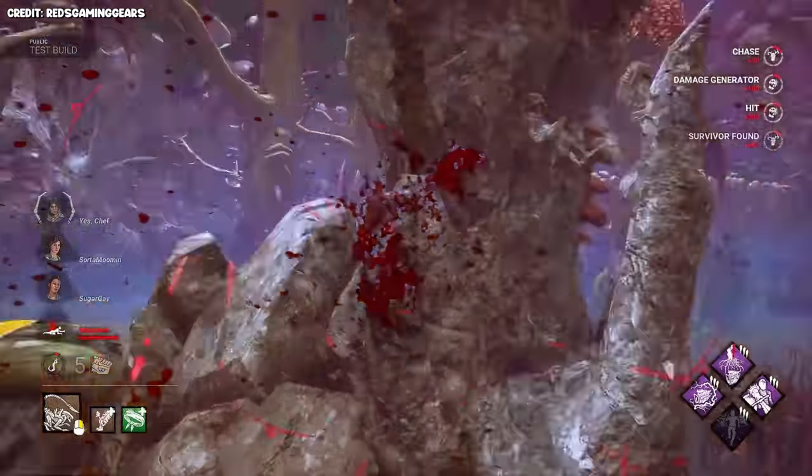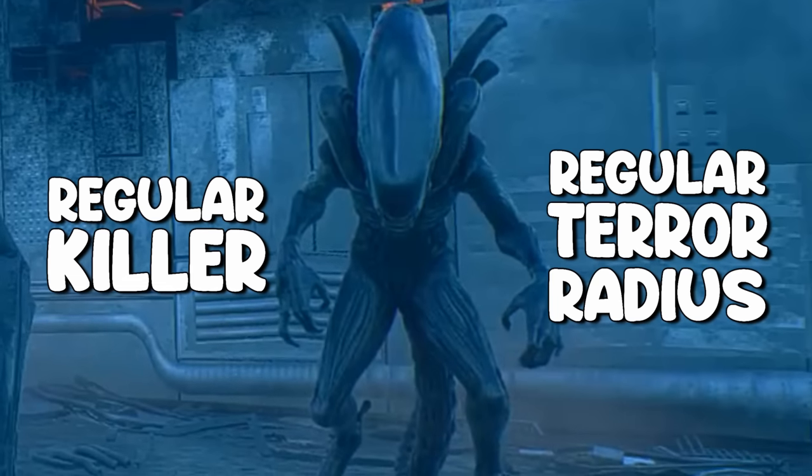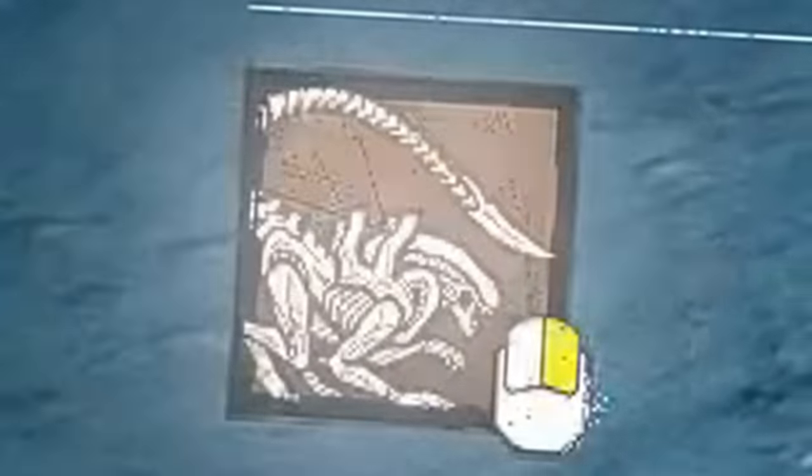Xenomorph's power may look complex based on the entire bible that is written here, but it's actually very simple to understand. You have two different modes: normal mode where you're just a regular killer with a regular terror radius, and runner mode, which automatically activates when your power meter fills up.